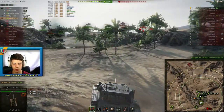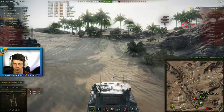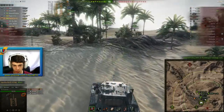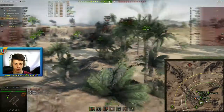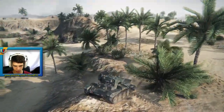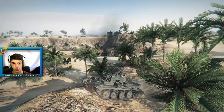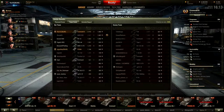Only the T-34 is left and he's going to die before I even get there — he's not going to give me any more damage. But still, very impressive game for the Cromwell B in a bottom tier matchup. 2.8k damage managed. It is a very good result with such a good impact in a bottom tier game. The Cromwell B is just an amazing tank — it's going to be one of the best tier 6 premium tanks in the game, probably the best. Maybe it's just a little bit too good.